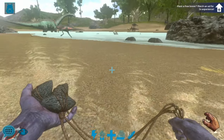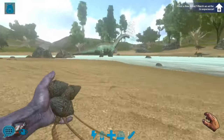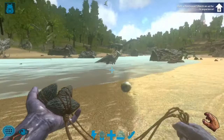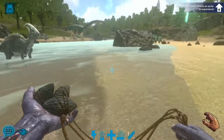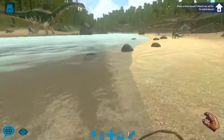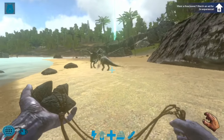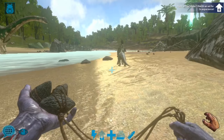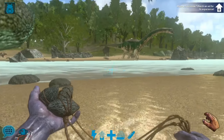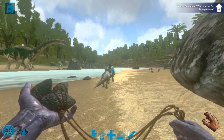Raptors most commonly spawn by rivers — keep that in mind if you're looking for a raptor. So now we're just gonna go find one. We have a raptor right here; we're just gonna wait for it to finish killing that other animal.